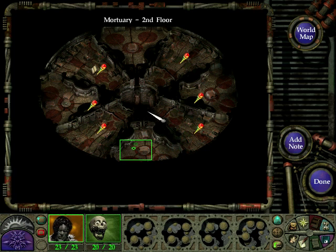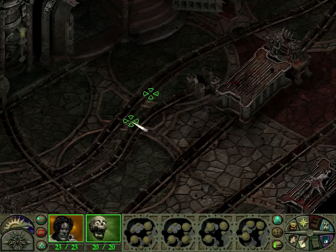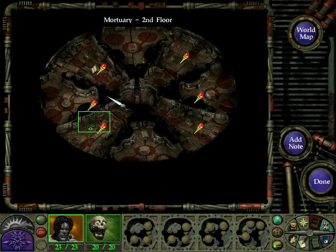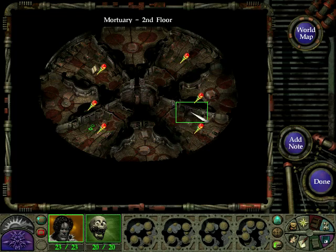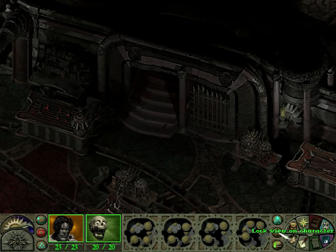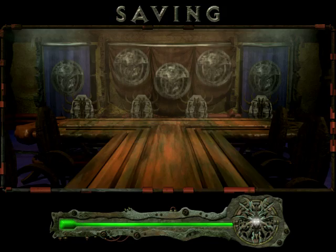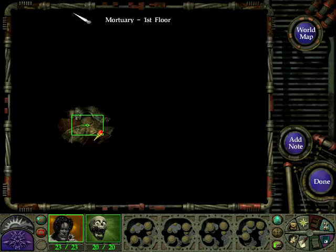That probably means we should go down. We could also go down from here. Let's save and go down. We're on the first floor now.